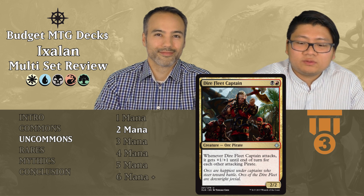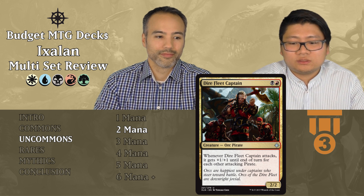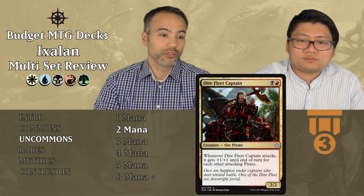Diafleet Captain costs one black and one red. It's a 2/2 Orc Pirate. Whenever Diafleet Captain attacks, it gets plus one, plus one until end of turn for each other attacking pirate. Most of the time it's a 2/2 for two, which is good enough, and it has an upside — boosting toughness too, which is important. But a 2/2 for two without the upside is just filler. Tier 3.